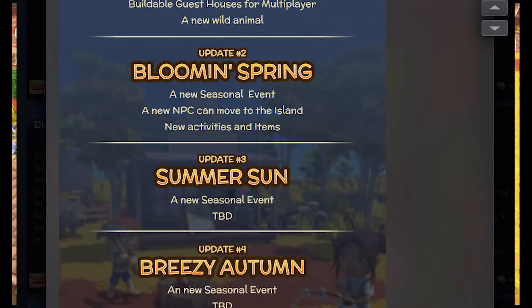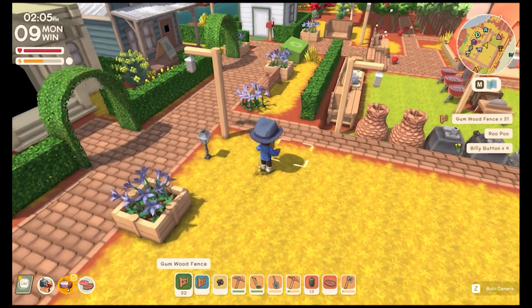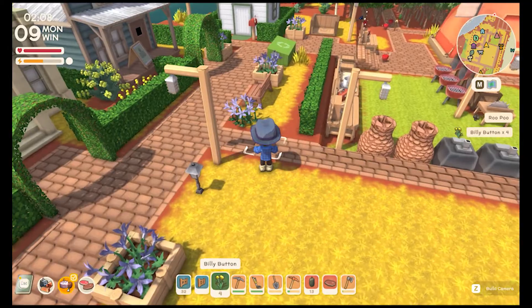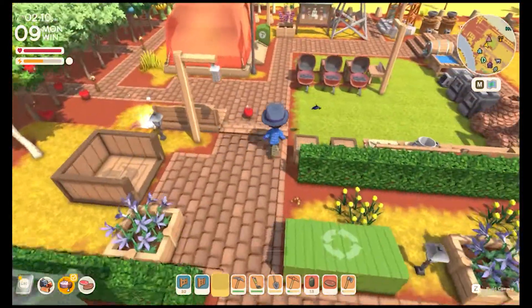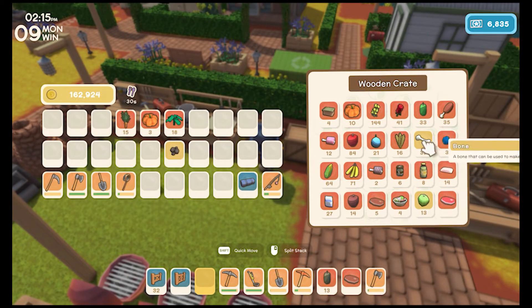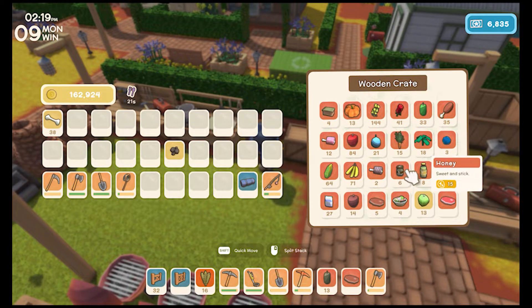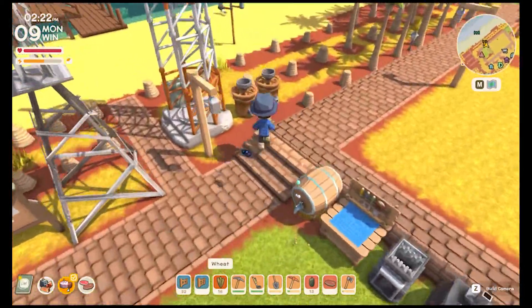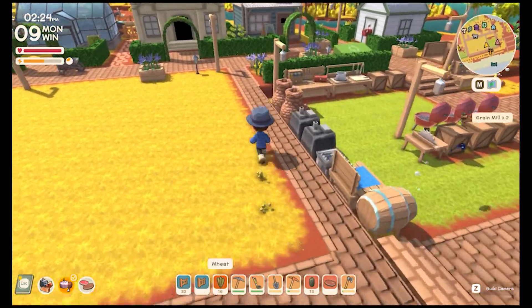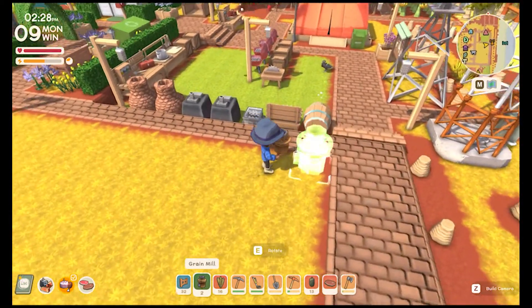The second roadmap update is called Bloomin' Spring — a new seasonal event, a new NPC that can move to the island, and new activities and items. He's kept it pretty general so he can add whatever he wants rather than being set in stone. That's a clever idea because you've just released a game — you don't want to overcommit on future content, especially when you're still dealing with new bugs as the player base increases. You're going to find new things that weren't noticed even during the beta test phase.